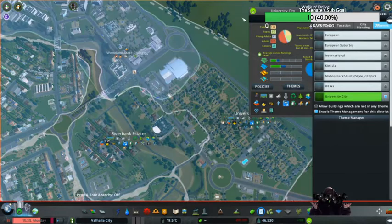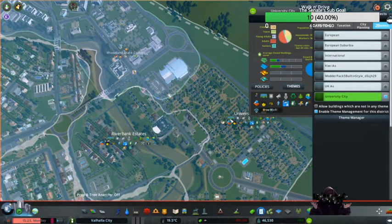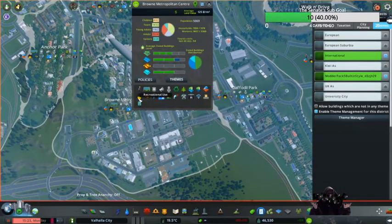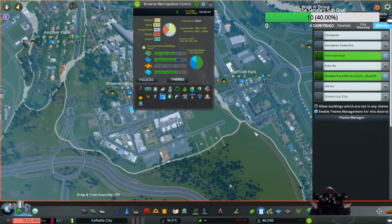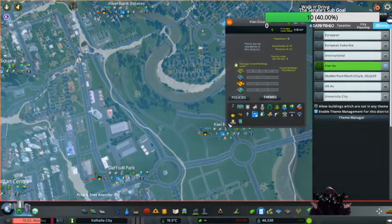I can re-enable. I can go back to City Policies and enable UK assets. That's City Policies — that should mean that stays put. That stays put. Might add some more on down there later. Kiwi assets should be — Kiwi assets — okay, disable that.